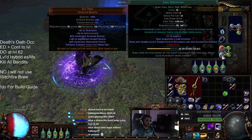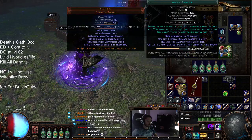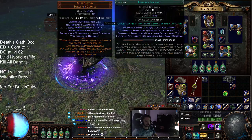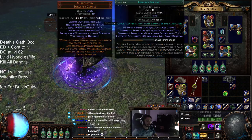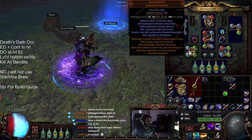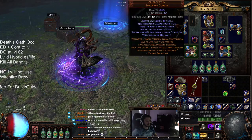In my boots, I have Increased Duration, Vaal Discipline, Phase Run, and then right here would technically be Vaal Grace. And then in the gloves, which you use Allelopathy, I've got Efficacy, Void Manipulation, Swift Affliction, and Controlled Destruction. You can play around with the links here — this is what I found to be the best.